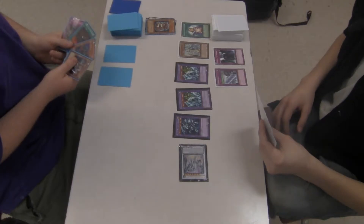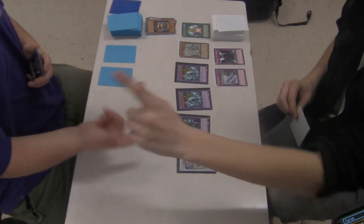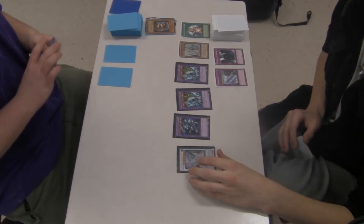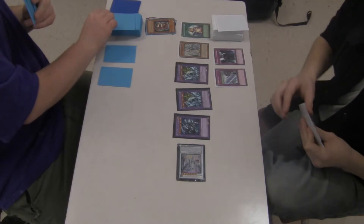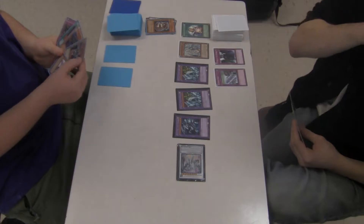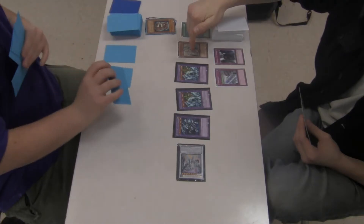You take 1,200 damage. 400 points — willing, gladly willing. By order of the Emperor, draw one card. Effects can't activate. Nice. He doesn't lose any damage — he stopped the effect order. And put him in attack. You can only change him on Main Phase 2. It is Main Phase 2 — you can change him.